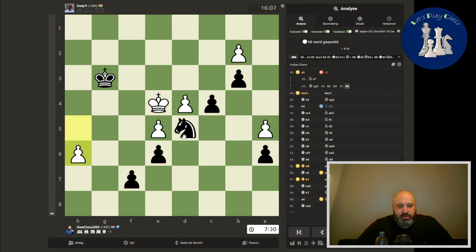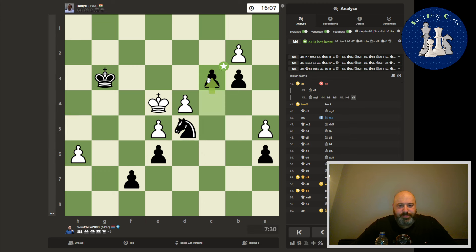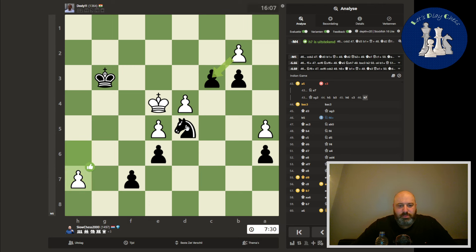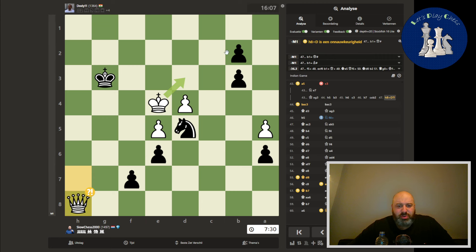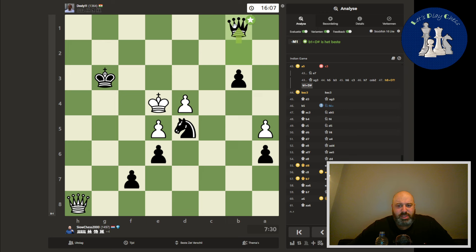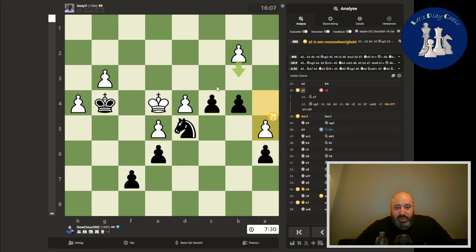And then b3. The computer is fearless — it says c3. Come on, computer — this is Stockfish, letting your opponent queen. Why would you do that? Why would you allow your opponent to queen? Because this is checkmate. If somebody plays like this, you know they are cheating. Nobody would play like that and be able to calculate that.